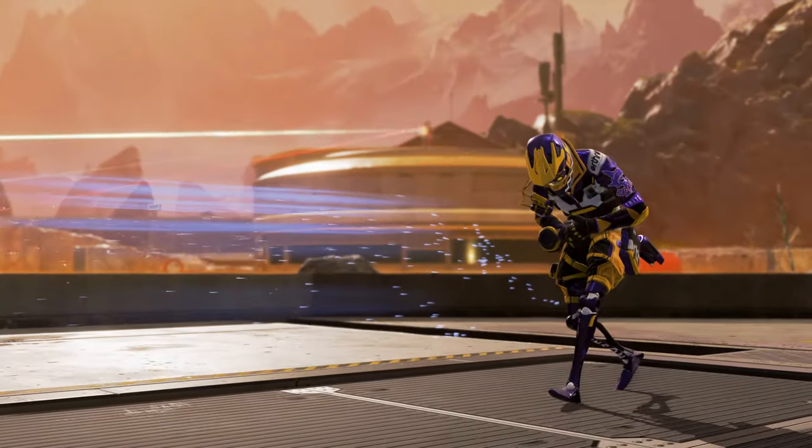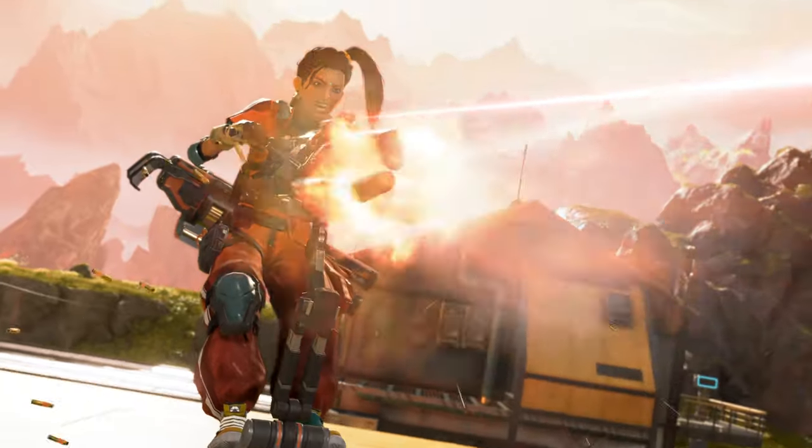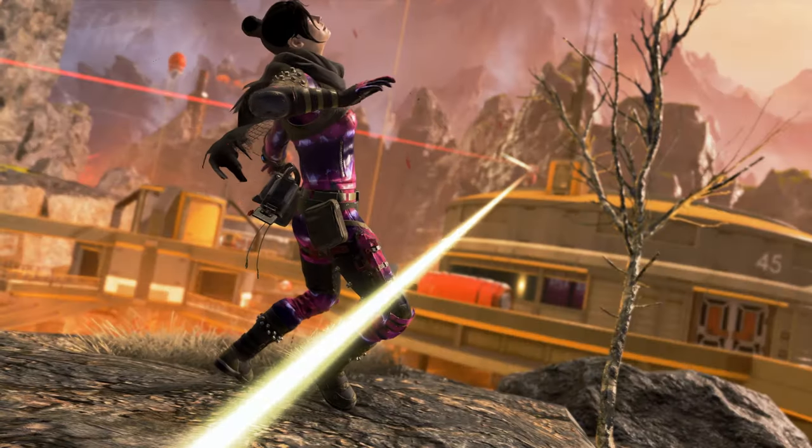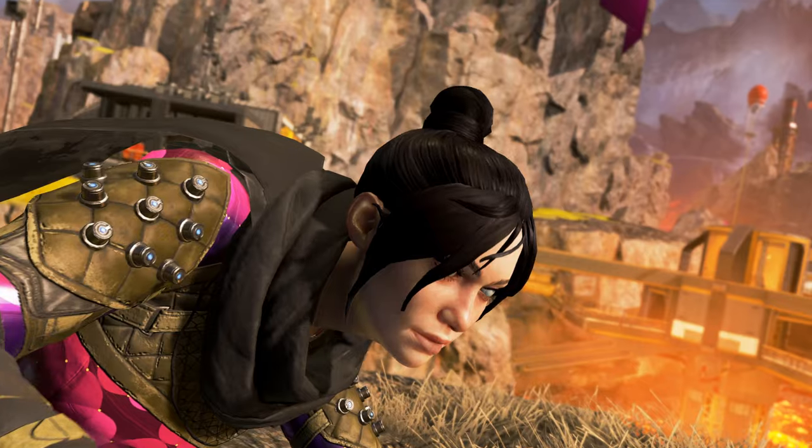We get our first look in-game at Rampart and at Sheila — it's just wrecking everything here. We also get our first look at some of the in-game cosmetics for the Battle Pass, and a look at some of the map changes that are coming.